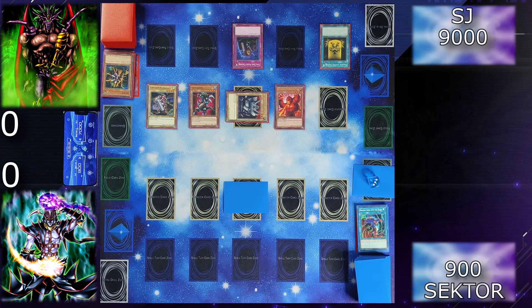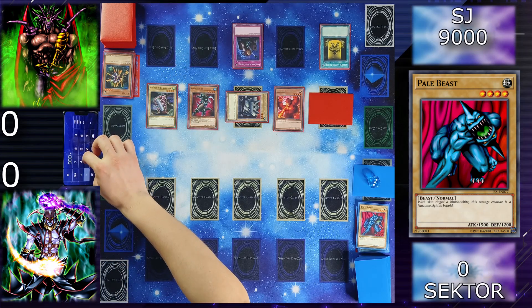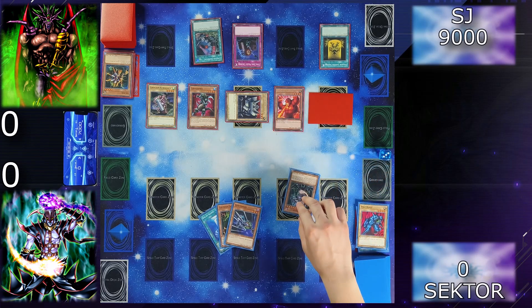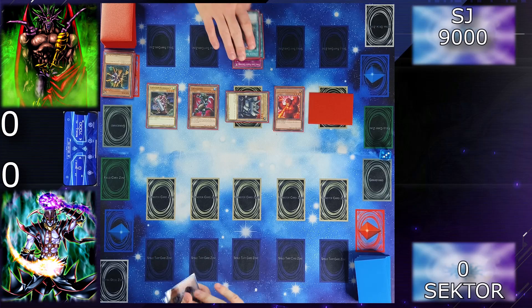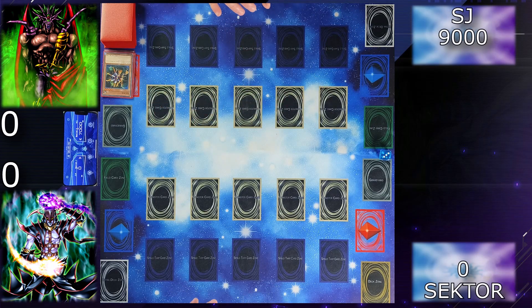Draw. I will set one monster face down and attack your face down monster with Gorilla — kill my Pale Beast. I'm going to finish you off with Grenadora, and I'm finished. You were insanely lucky because you picked my Chaos Sorcerer — I had light, dark, dark, so I could have summoned him easily. I lost so badly. Well, the rematch isn't going that well, but let's go to the second match.